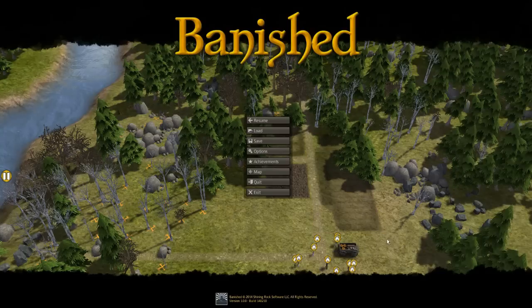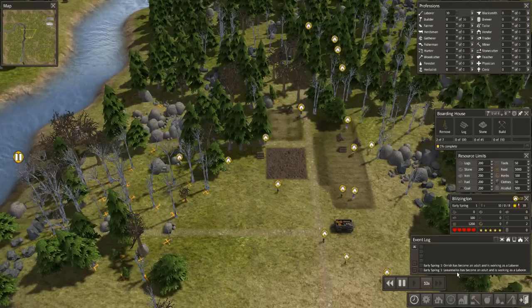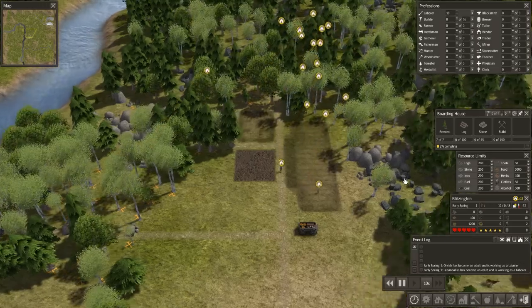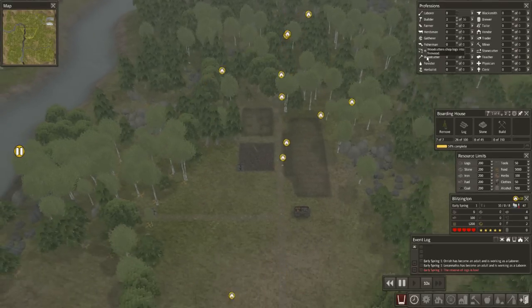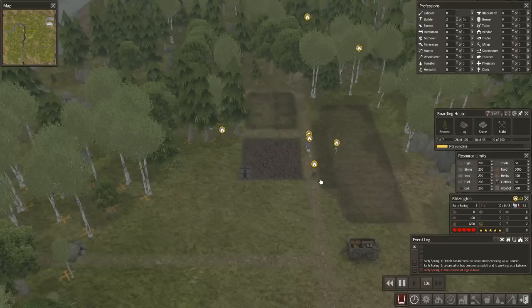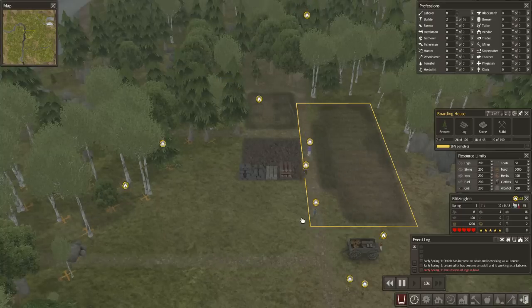This is top priority right now. I'm used to pressing escape — it doesn't always work. Orish became an adult, Lee Nanulus became an adult. Look at them go — they're just wrecking things, building that road right away, getting rid of all of the rock. We don't have builders set up, so let's get two builders going. Reserve of logs is low — we don't have any. But they'll haul them in, drop them off. They're going to place the stuff over there in the boarding house. Our builders and haulers will pick them up and bring them in.